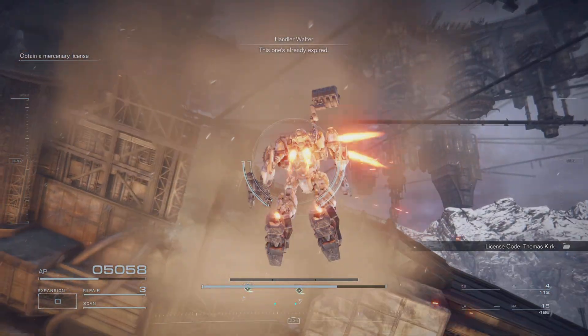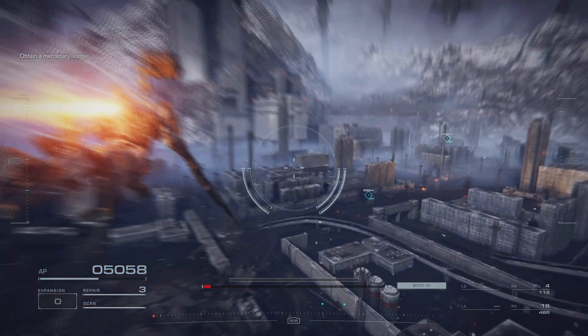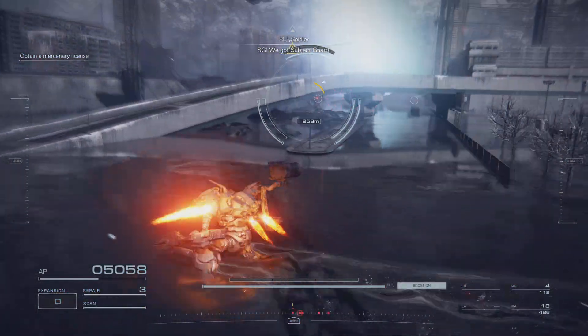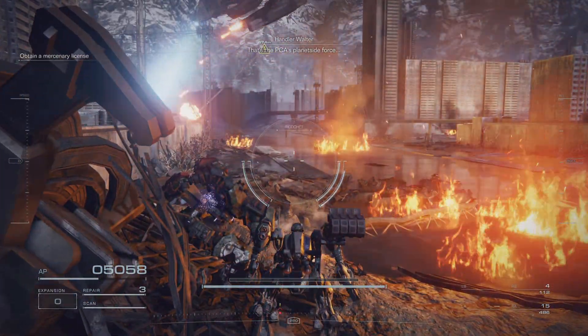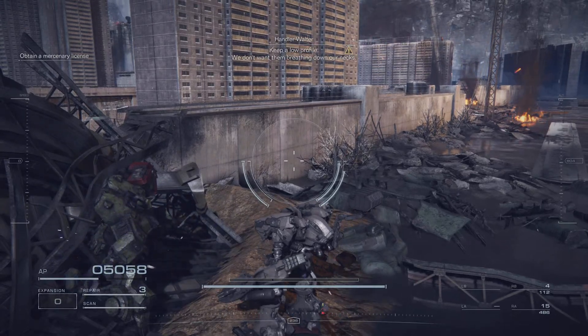This one's already expired. Keep looking. Misty! We've got subject guards! Get out of there! You can handle them! That's the PCA's planetside force. Keep a low profile. We don't want them breathing down our necks.